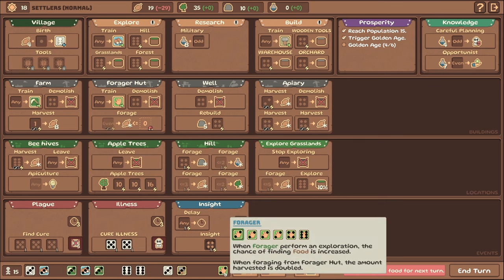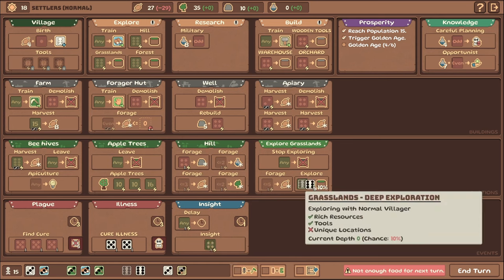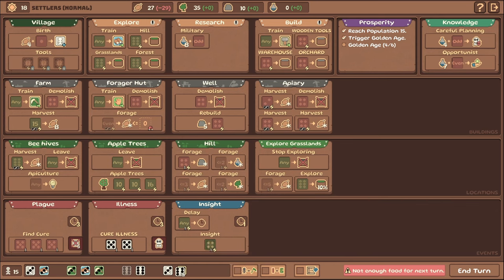We'll throw down one Forager to get a second harvest. Okay that gets us sort of over the line — we have to survive for like two more turns. We can start harvesting apiaries. We'll do another harvest — spending another three, that's another harvest, that's good.